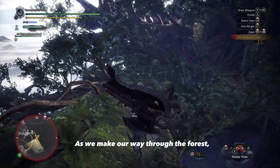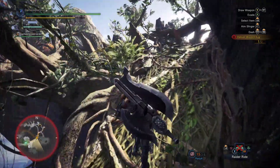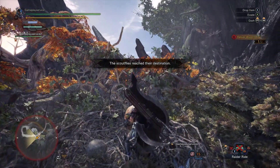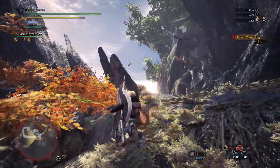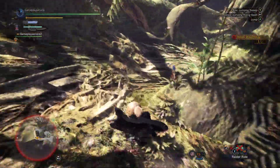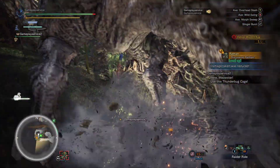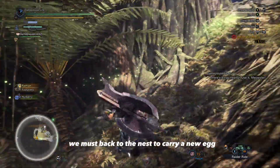As we make our way through the forest, I can't help but feel a little nervous. Set your scout flies to the nearby camp. Oh shoot, a Wraithian is coming after me! What are you doing to my head? We must go back to the nest to carry a new egg.